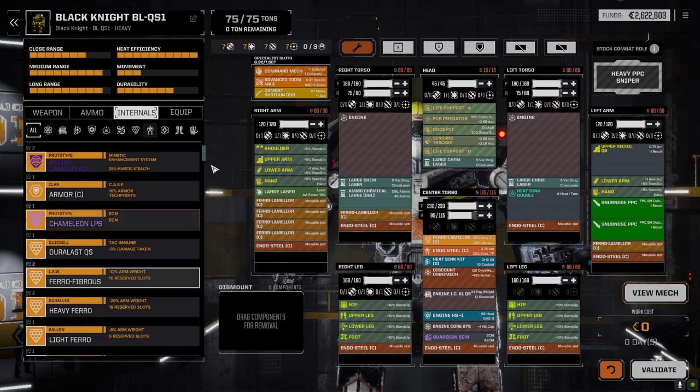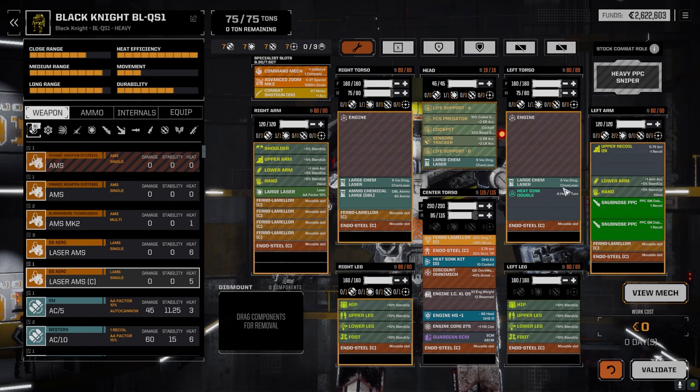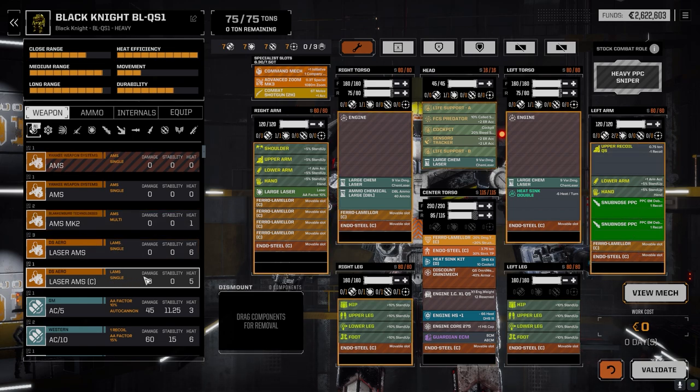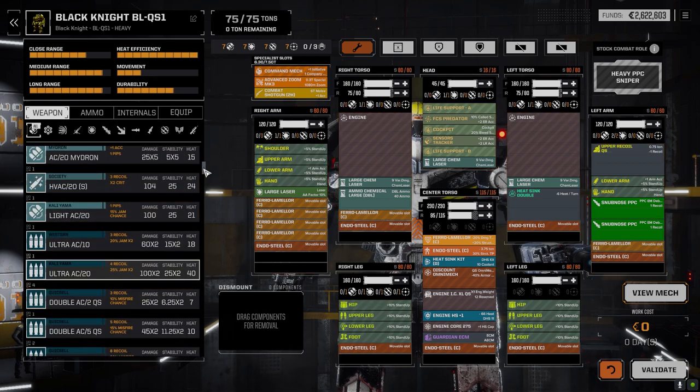I do have thermal masses I could put in, but relying on thermal masses to keep heat in check is an iffy proposition. I played with a whole bunch of stuff — different amounts of PPCs, all kinds of setups. Right now we're sitting with four large lasers, three of them chem lasers, and a Paris nut PPC. This is 280 damage. The streak PPC is nice because it's 100 pinpoint with good range.